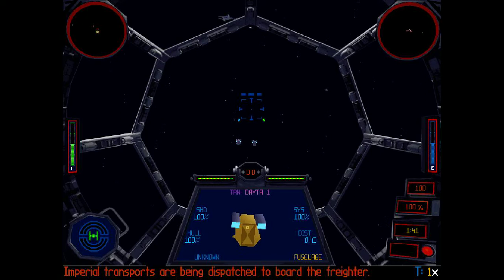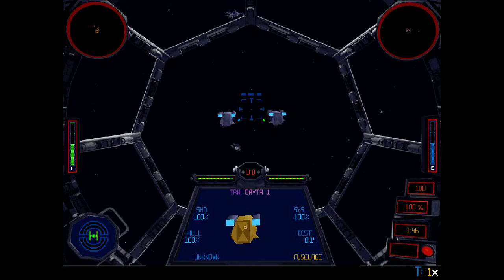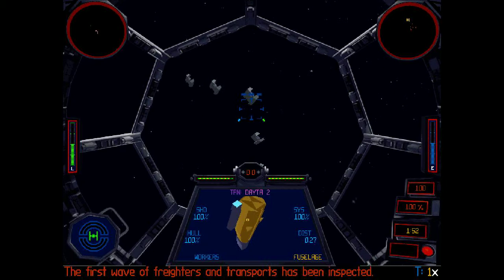Good work, Alpha-1. Primary objectives completed. Job well done, Alpha-1. The first wave of freighters and transports has been inspected. Good work. Help with the capture operation or return. Alpha-1, help the transports meet the freighters.